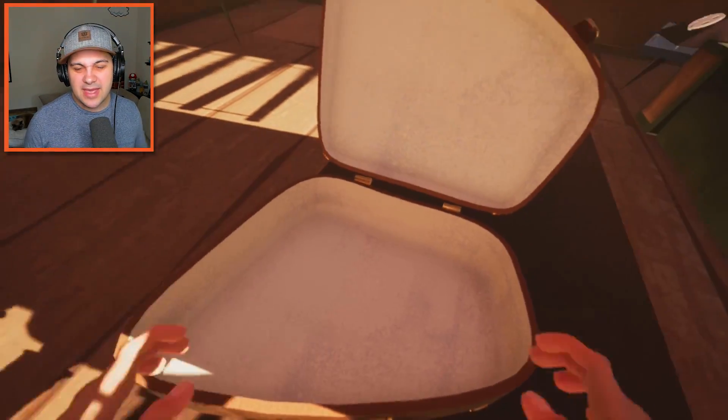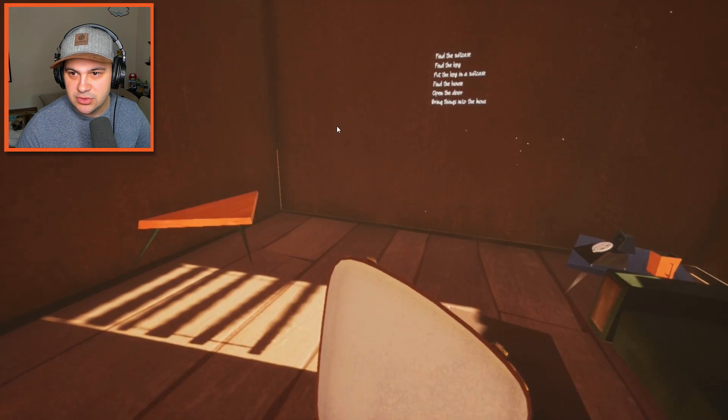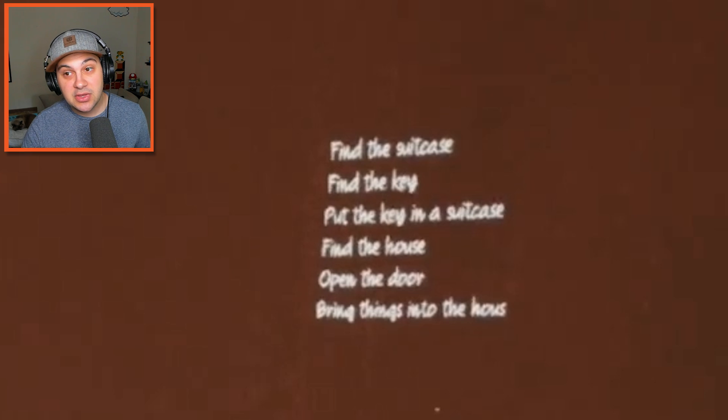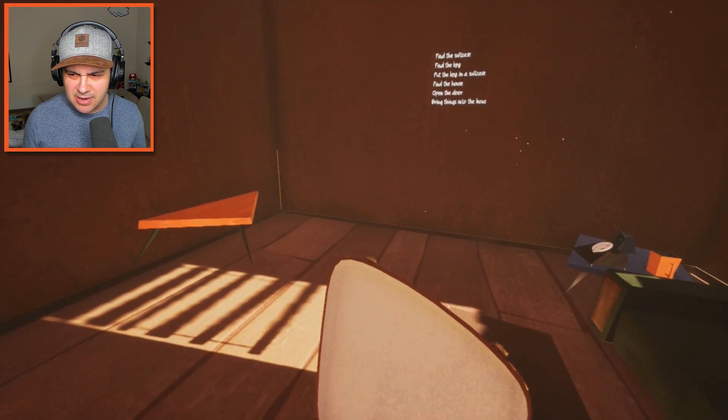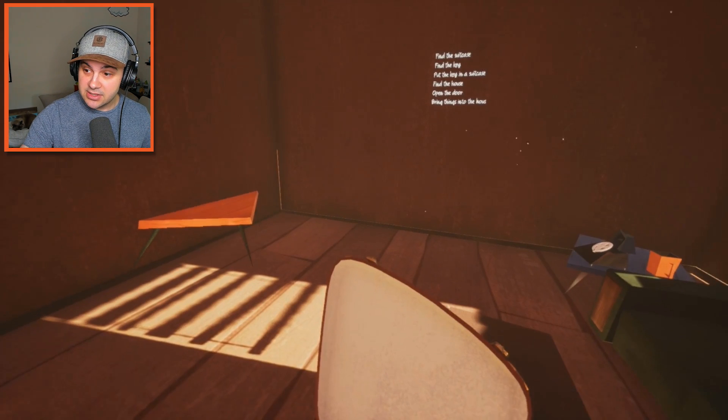We've got some somber music playing — he seems bummed out, whatever that notice said. Then something catches my attention in the trailer. The tutorial appears: find the suitcase, find the key, put the key in the suitcase, find the house, open the door, bring things into the house. This is the opening tutorial for the beta. The interesting thing is that it seems we're still in our apartment when this tutorial begins, so we can actually play in the apartment.